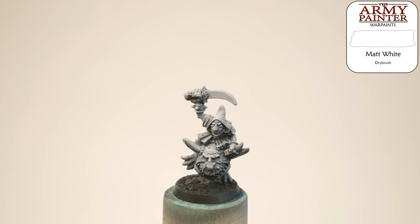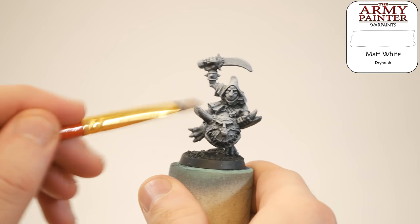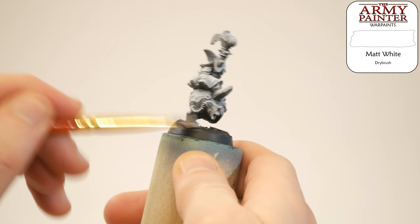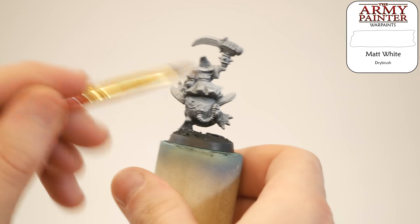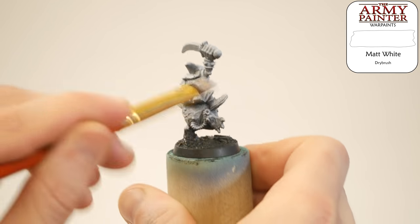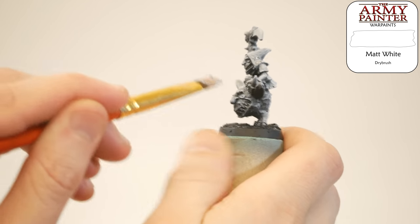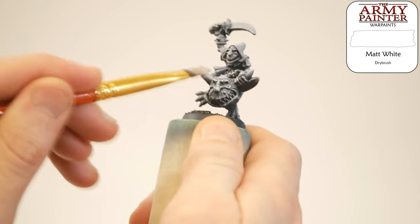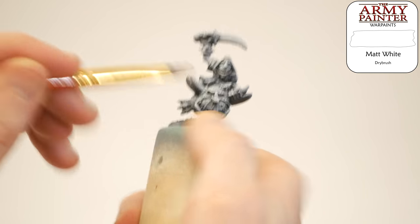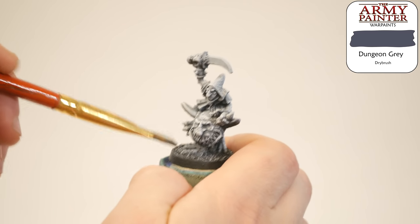All of the models in my treasure bin start with a zenithal primer job — black underneath, then spritzes of grey and white to light the figure from above. To really make that pre-shading pop, I'm giving the model a heavy dry brushing with white paint. I'm trying to really hit the top of the model and the raised edges to simulate natural highlights and shadows. My plan for the base is to dry brush it, so I'm getting that done now so I don't make a mess later.